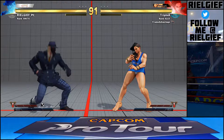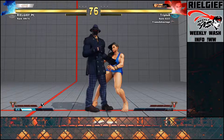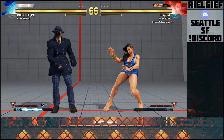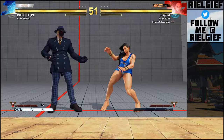Essentially, if her Oki gets started, there are holes in it and everything is reactable, but the key that messes people up is the fact that she has so many options. Everything may be reactable, but if you're not looking for it, you can't react to it. It's like when you're looking for an overhead — you can't be looking for overhead, low, high, grab, and command grab all at the same time. That's kind of what makes her open people up. But a lot of what she does is fake, and the key to beating her once she starts her Oki is finding the fake stuff.